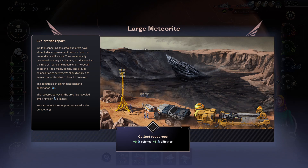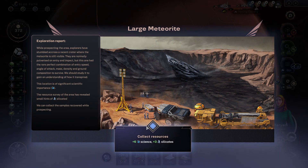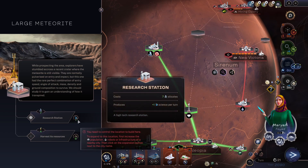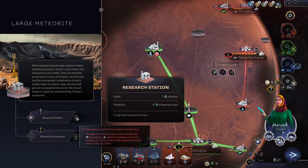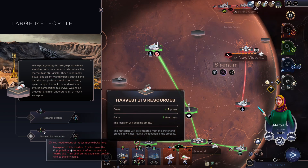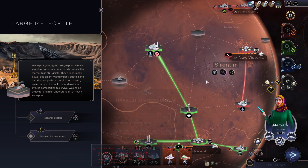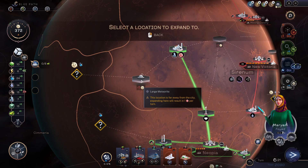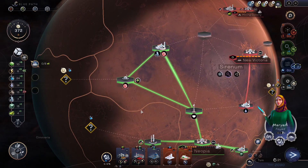We should study it to get an understanding of how it transpired. It's of significant scientific importance — we can build a research station here. Large meteorite. Research station would give me one science per turn, which is pretty cool. And we can also harvest these resources, though this seems very lame especially since I get a resource which I'm already really good on. I'm just going to plop it here. Build a research station. Do I need silicates for anything else? Doesn't seem like it.